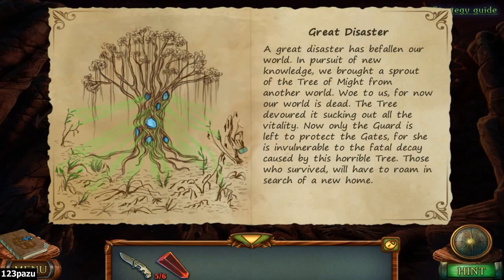A great disaster has befallen our world. In pursuit of new knowledge, we brought a sprout of the tree of might from another world. Woe to us — for now, our world is dead. The tree of devour is sucking the vitality out of it. Now only the god is left to protect the gates, for she is vulnerable to the fatal decay caused by this horrible tree. And those who survived will have to roam in search for a new home.